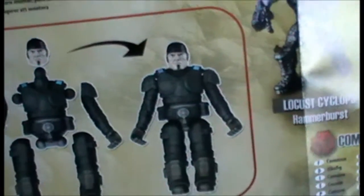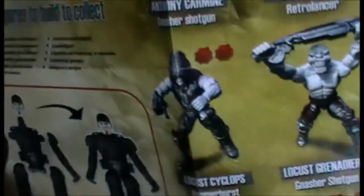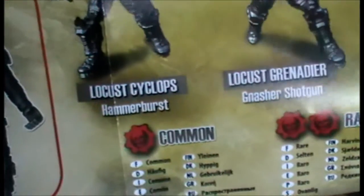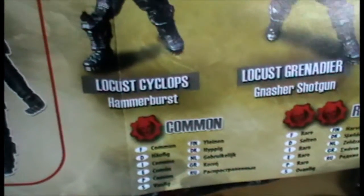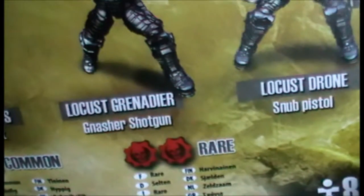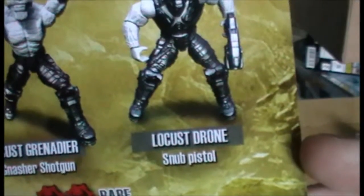That is already not looking great — the arms don't have great articulation. I think Ashens may have actually reviewed this, so if you want a more comprehensive review of it, that's probably your best option. We have a Locust Cyclops — yeah, they are called Locust — who has a Hammerburst. We have the Locust Grenadier with a Gnasher shotgun, and we have a Locust Drone who has a snub pistol.